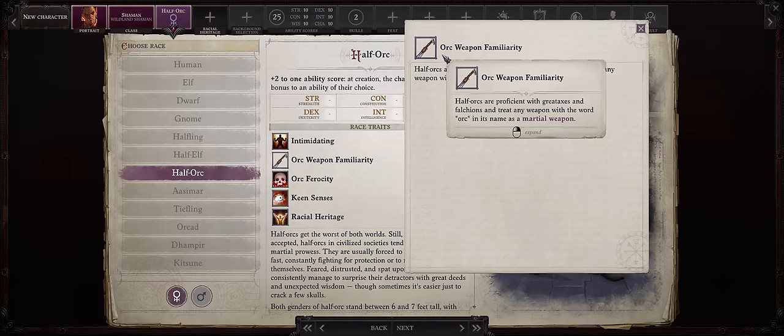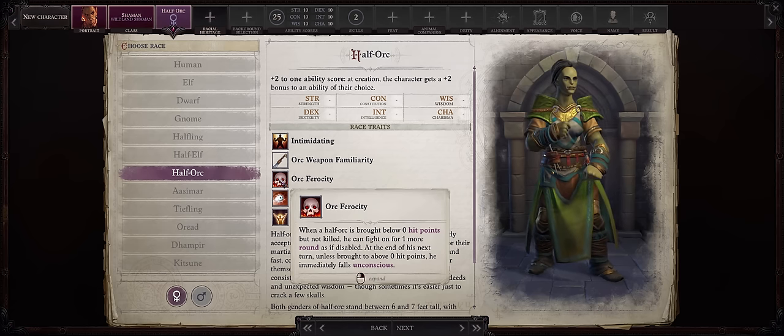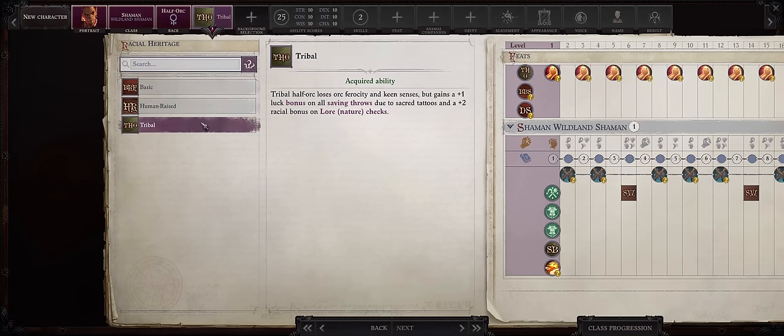Thankfully, half-orcs have the Orc Weapon Familiarity racial ability, which grants them proficiency with great axes and falchions for free. Quite amazing for our build since these are some of the best weapon choices in the game. Orc Ferocity on the other hand is more trouble than it is worth because your character will probably end up dying with this. For your racial heritage, you'll most likely want the Tribal, because you don't want Orc Ferocity - it's too dangerous. This way you'll lose that and still retain the powerful weapon familiarity for great axes and falchions, and even keen senses too. The plus two bonus to Lore Nature checks can be helpful too.